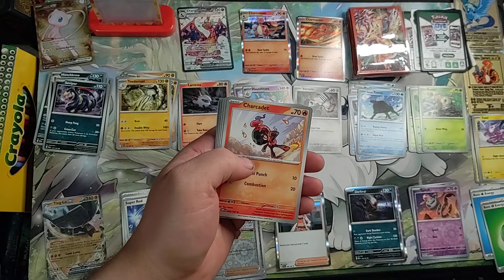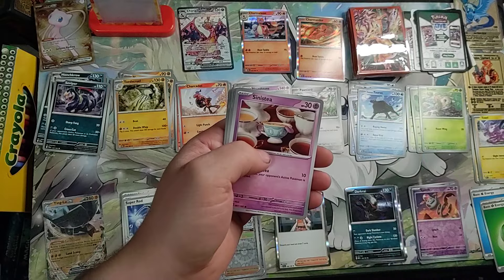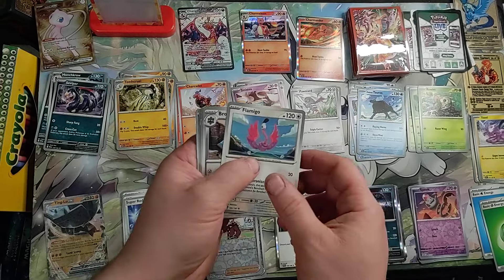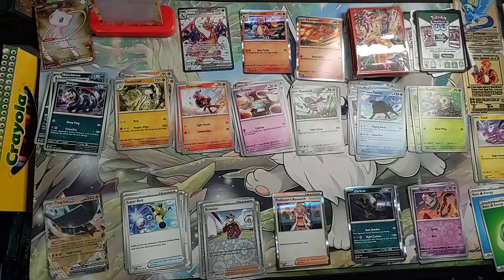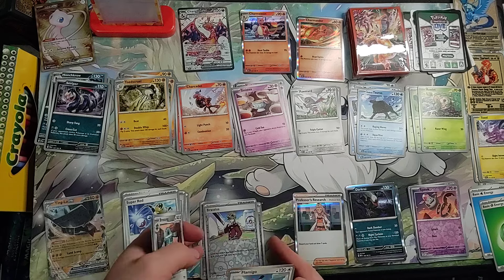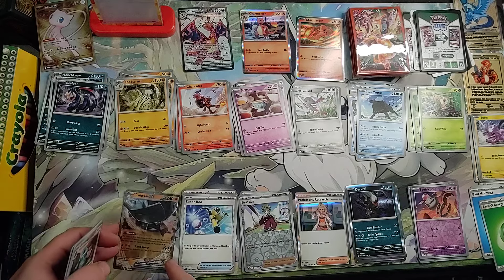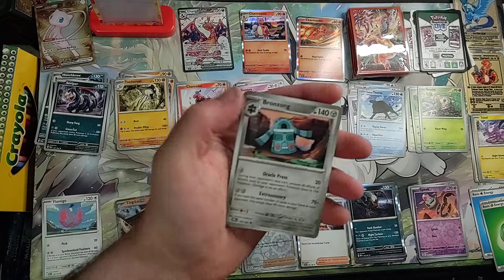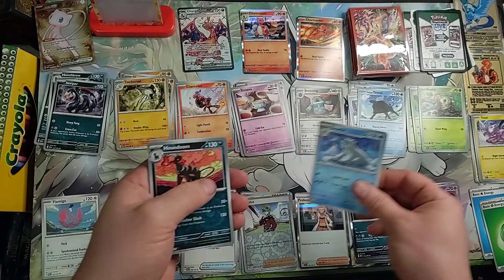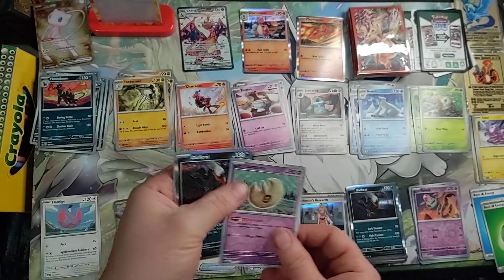Toxel, Sharkadet, Pawn Yard, Sinistia, Flamingo — I don't have this type, this is the first of this type in this set — Bronsong, Beatric, Houndoom, Lunatone Reverse Holo — that's pretty cool looking — Darkrai Holo, and Energy.